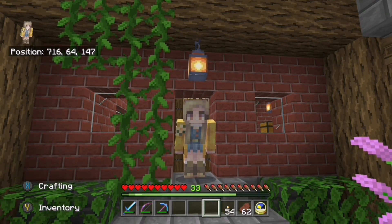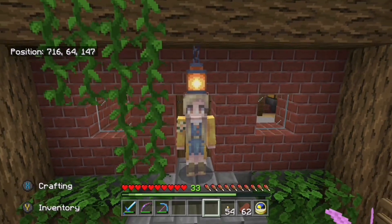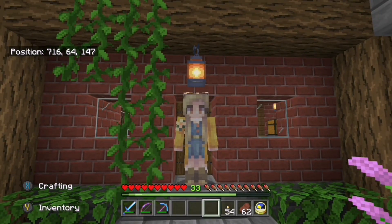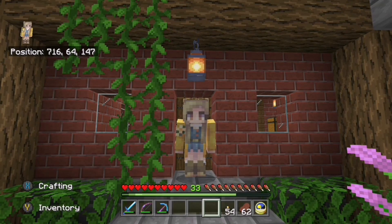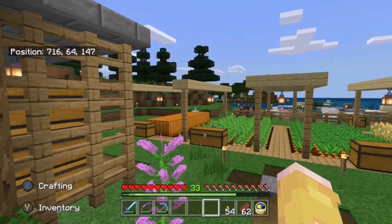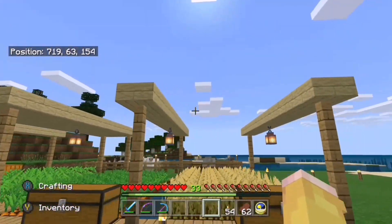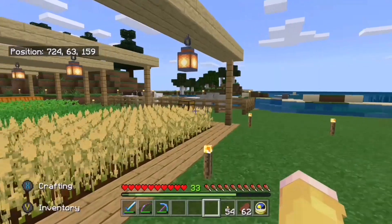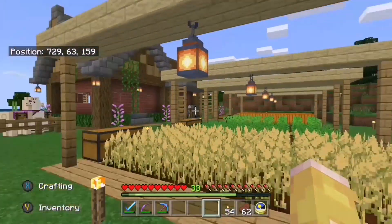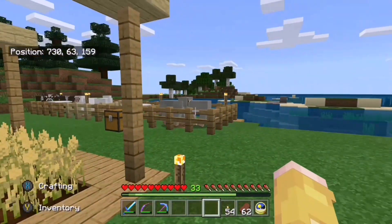Hi everyone and welcome back to another episode of JC's Minecraft Life. As you can see, I'm stood in front of the house that we built last episode, but I've been quite busy since then. I'm going to very quickly show you around. The first thing — if I just change my view — is that we have a farm, including animals. I possibly went a little bit overboard with decorating the farm.